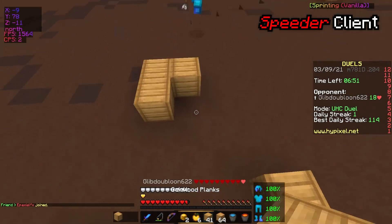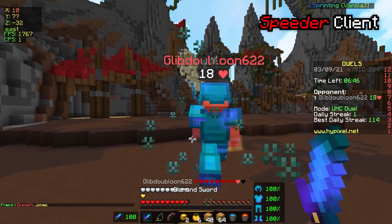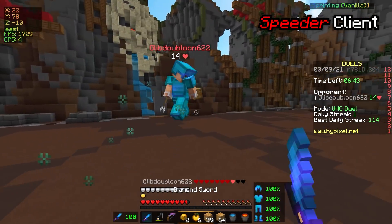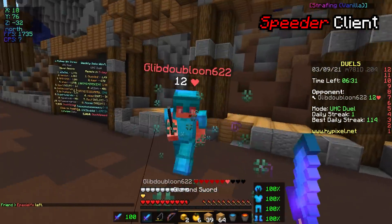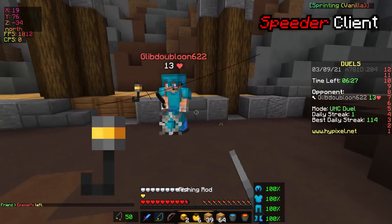Sometimes you get against players that don't really have their monitor turned on, like Gilberdor here, and sometimes you go up against absolute sweats. You can really get random picks when you play this. There is such a big spectrum for the Hypixel skill level — you can go up against players like Gilberdor, or players that have 700 wins in a row. It is very volatile.